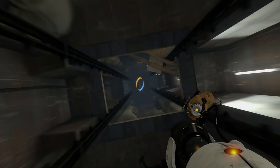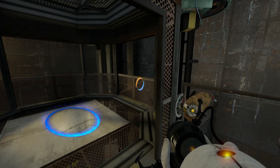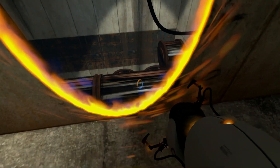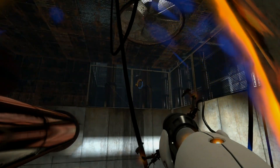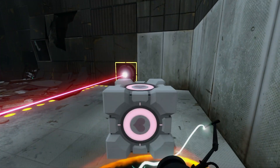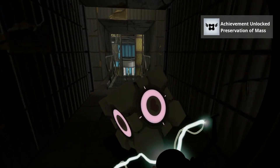Physics are a big thing here — flinging yourself through portals with momentum, or taking down a deadly turret by putting a portal above them and dropping a cube on their heads. It's a pretty simple premise, though it does get tricky, requiring you to look around a room for a solution. There's a lot of thinking involved, and I always love the disorientation when you're walking straight through a portal and suddenly flip around to being upside down.